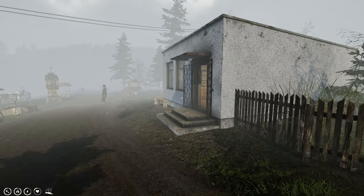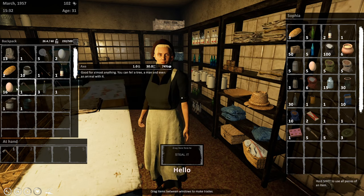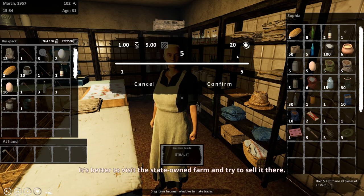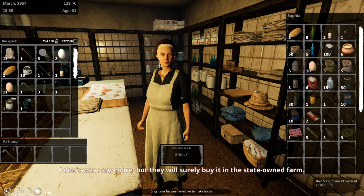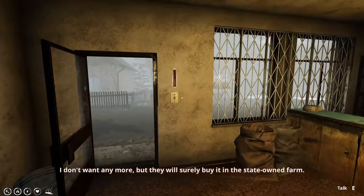We do have eggs on us. Let's see if we can sell these raw eggs. She's got them - she'll buy five for 20. Not great. Can we keep doing that? I don't want any more, but they surely buy it at the state-owned farm. We could run over there.